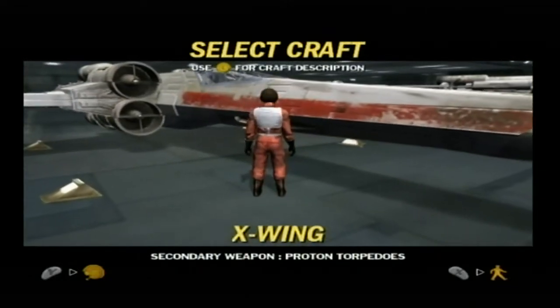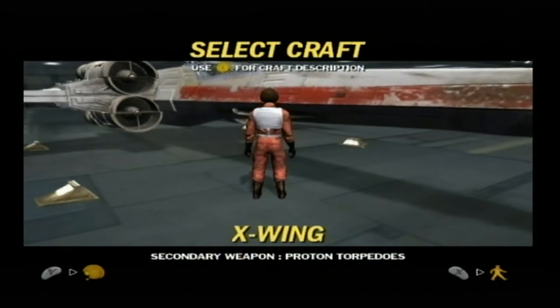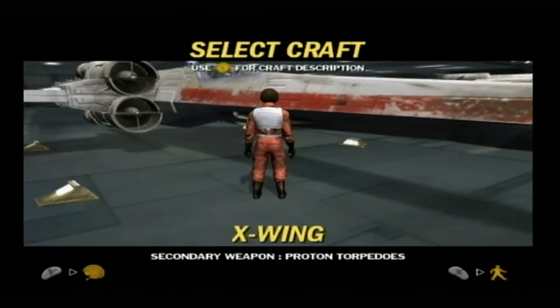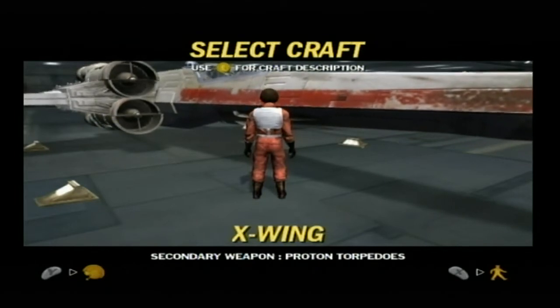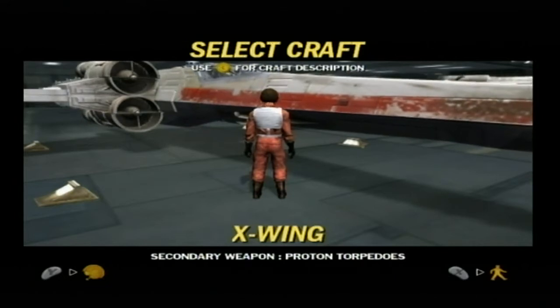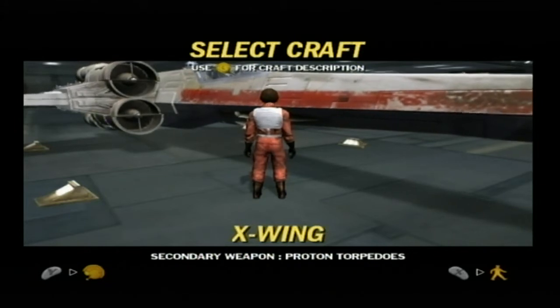The Incom T-65 X-Wing is the fighter that killed the Death Star. An almost perfect balance of speed, maneuverability, and defensive shields makes this the fighter of choice for Rogue Squadron, except when the mission profile disallows it. In addition to four blaster cannons, the X-Wing can carry a number of proton torpedoes. It's powered by four fuselage thrust engines and requires an onboard astromech droid for peak performance.